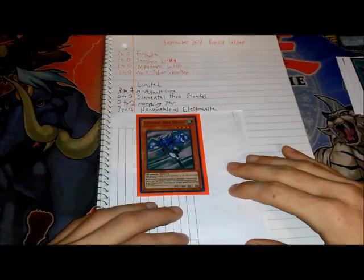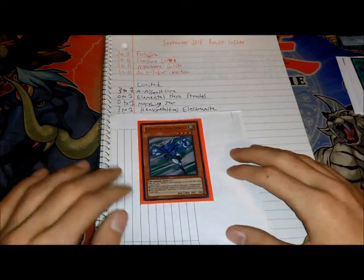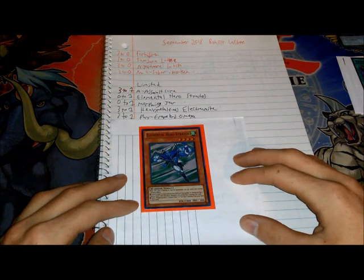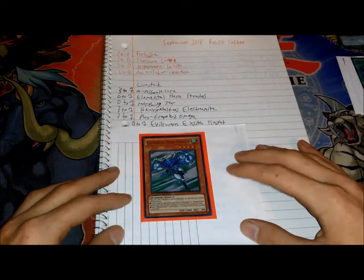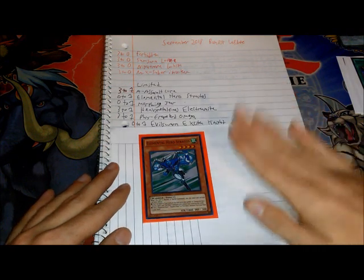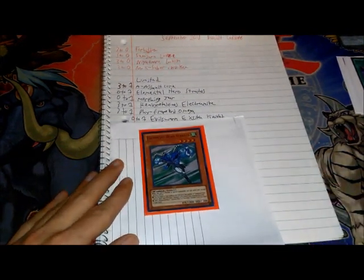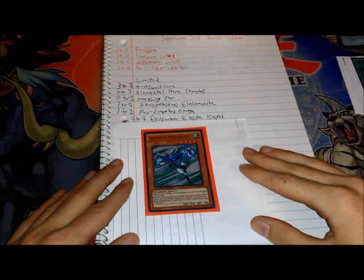Heavy Metal Foes Electrumite going from 3 to 1 — ouch to Pendulum players. Screw Pendulum Magicians, get them out of here. Another card going from 3 to 1: Psy-Framelord Omega. This is an interesting hit — it was a big thing in 2017, not really so much now. Going from 0 to 1 is Evil Storm Exeton Knight — another rogue deck getting its support back. I really loved Evil Swarms and X-Sabers; those were really cool decks for their time. I have a working X-Saber deck but it's going to get relegated to the retirement folder. It's time to actually build that Evil Swarm deck, I guess.